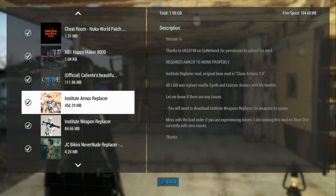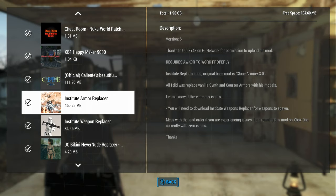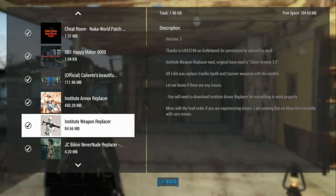We're basically going to be looking at both of these at the same time, because they do go together. The Armor Replacer is the big mod — it has most of all the stuff. And then this is just the Weapons Replacer, so that's why it's significantly smaller.